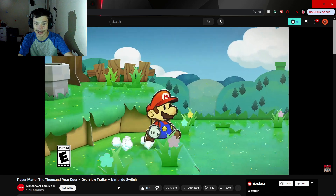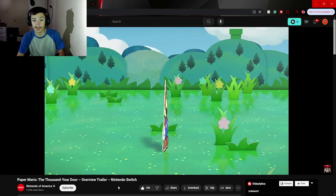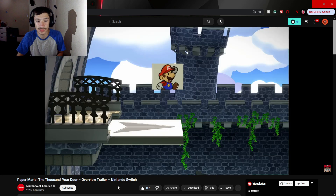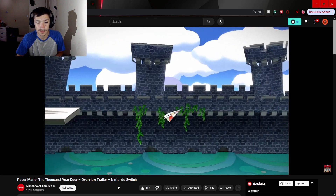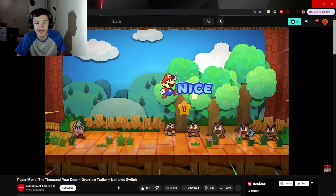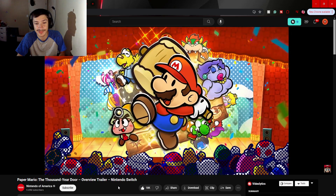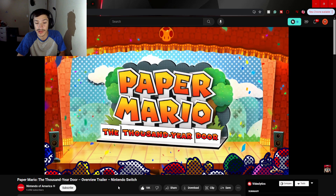I'm really interested to see how this goes. It's Mario, and he's Paper... Paper Thin. Our hero and his allies open the storybook on an epic paper adventure. Paper Mario: The Thousand Year Door. Yep.